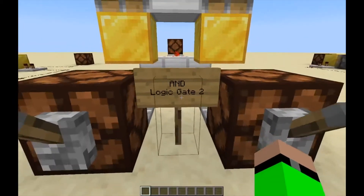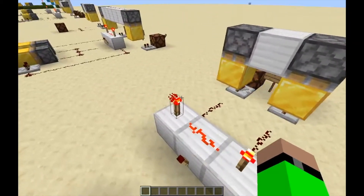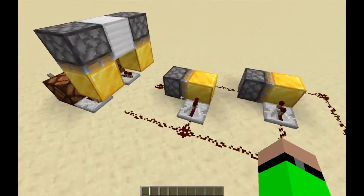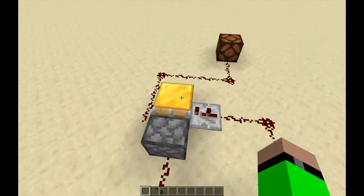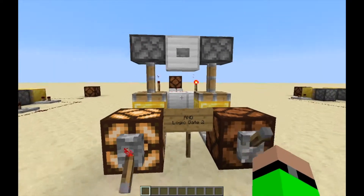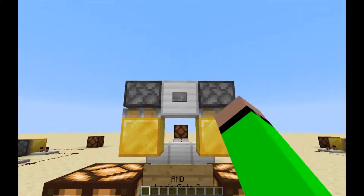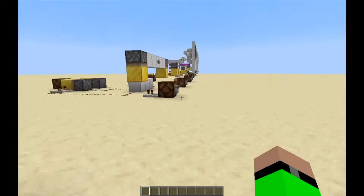The AND gate was pretty easy, but there was an easier way to build it, so I'm going to be using that one. This one's a bit more complicated because it uses torches, especially if you don't know how redstone works. This simpler one uses pistons and connects and disconnects everything. But it does the same thing — if I flick one, nothing happens; if I don't flick any, nothing happens. Only when I flick both of them do we get an output. And that's good — simple logic.